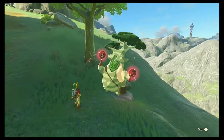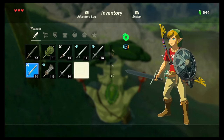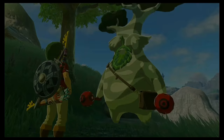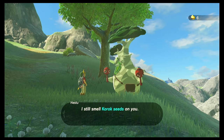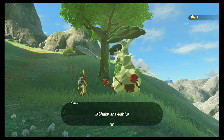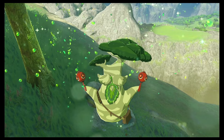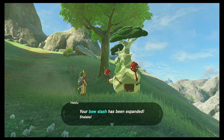He does this little dance and it makes you feel all happy inside, then your inventory expands — your Weapon Stash has been expanded! He can still smell Korok seeds on you and offers to expand again. This time I'm choosing Bow Stash. You're able to press X to skip the dance animation. There we go — that's another slot expanded, and your Bow Stash has been expanded!